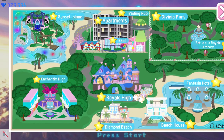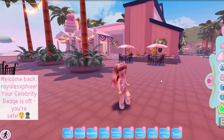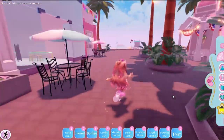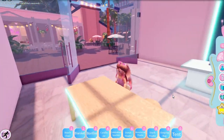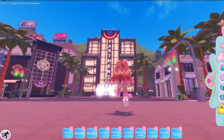The place is right here — it is Diamond Beach. When you join in, it is so well decorated. The map looks amazing, it's so bright and happy. There's a dimension mobile and so many accessories — there's so much to look at.